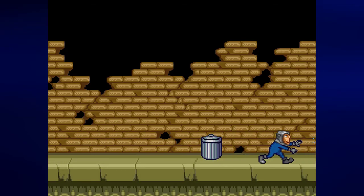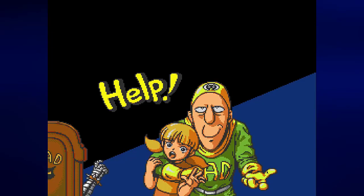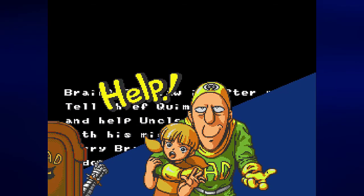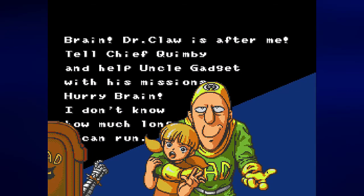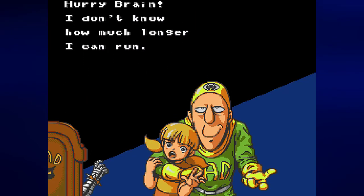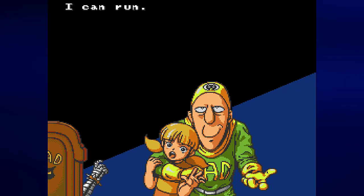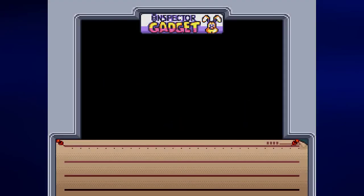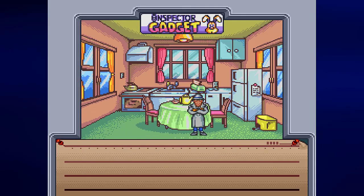The game starts with mad agents kidnapping Penny. Penny Gadget is not able to get away fast enough. The Chief sees what's going on, and we see a note from Penny: 'Brain, Dr. Claw is after me. Tell Chief Quimby and help Uncle Gadget with his missions. Hurry, Brain. I don't know how much longer I can run.' Given how quickly that guy was able to catch up with her, not very long. Also, is her real last name really Gadget? I'm not sure if that's ever been covered.